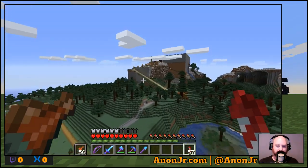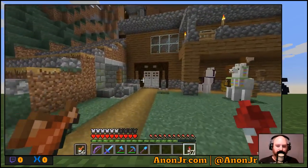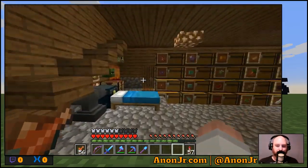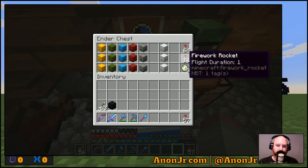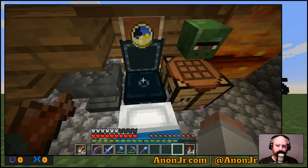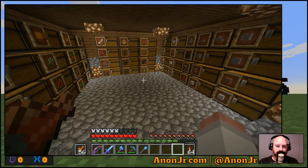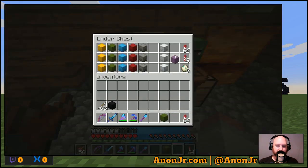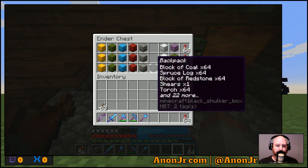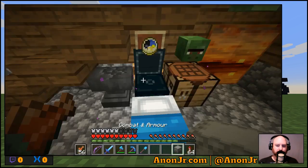Today the plan is to go into the End and get some shulker shells, because we are all running a lot low and we desperately need them. Let's get a few things together — first things first, grab a couple of empty shulker boxes for loot, hopefully I'll get some more as we go. Let me grab my combat armor.